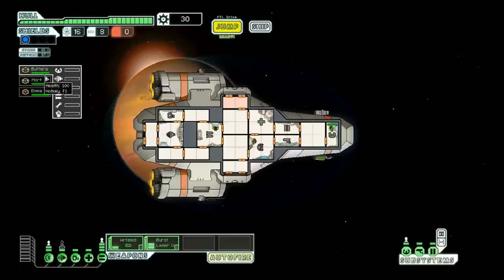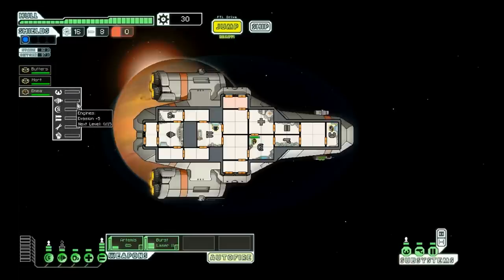Over on the left, we have the various crew members and their stats. If they stay on a particular system or do a particular task enough times, they will level up and then be better at doing that task. Top left, we have the hull, which is your health. Hull hits zero and that's it — game over. Shields are like your regenerative health. They will absorb hits from enemy ships and then come back. So always want to make sure your shields are as fully charged and taken care of as possible.